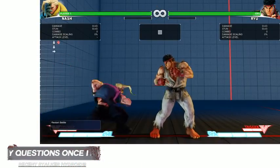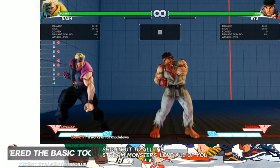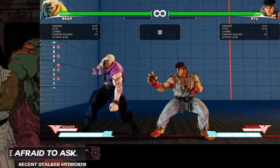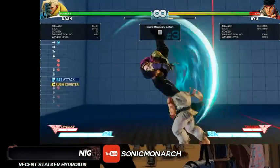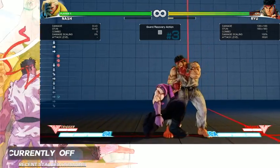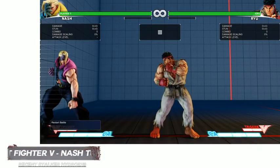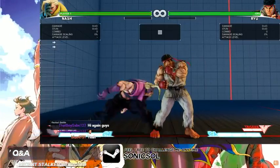Just understand that frame traps have specific gaps and you need to know all of them. Crouching heavy punch stuff should also work off a knockdown if you meaty it, but right now I'm talking about getting a regular frame trap off on an opponent who's standing, not a meaty.